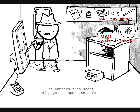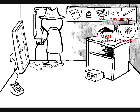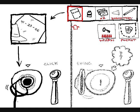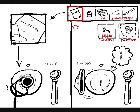Use numbers from sheet of paper to open the safe. You examine the heavy duty safe. You must be keeping some serious load in here. Enter the combination. You enter the sequence of numerals from the piece of paper. The combination works. However, instead of opening the safe, the dial has simply popped open to reveal a keyhole.